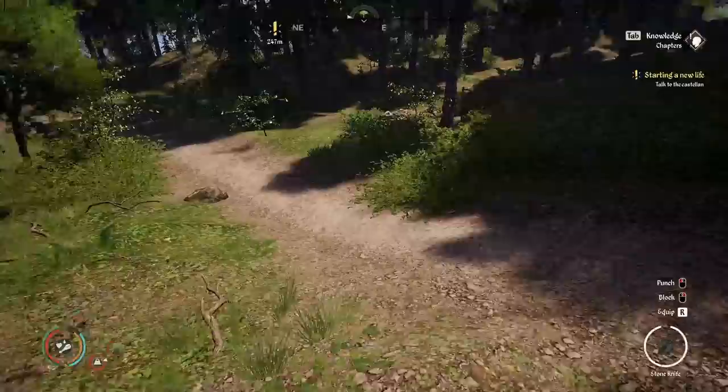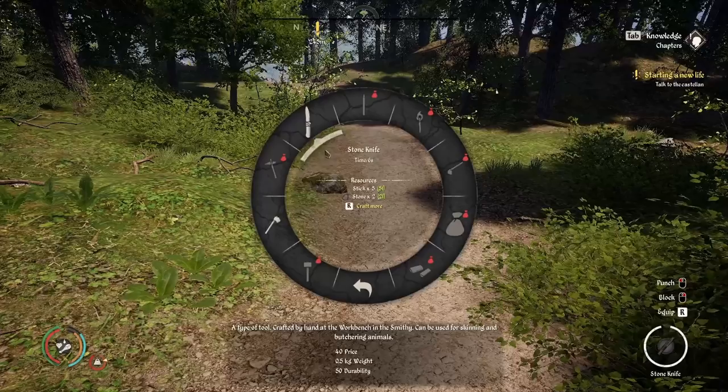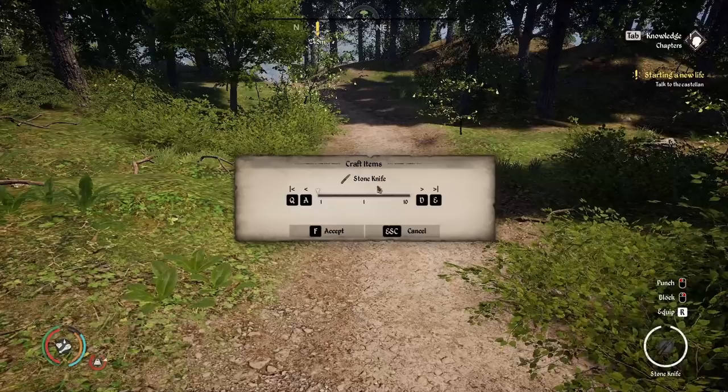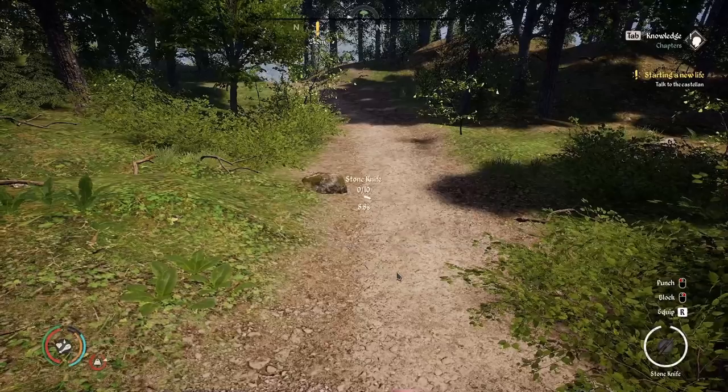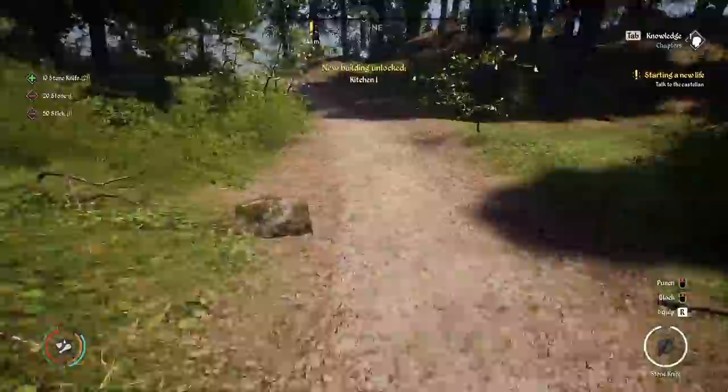I've gathered some sticks and stones and already crafted 11 stone knives. This group crafting is really nice. I suggest actually doing that — especially on your first day. Because now you can go in, craft these stone knives — I've got 10 of them I can craft — and it still shows you zero of ten there in the center of the screen, but when it's done crafting, you've crafted all 10. You don't have to stand there and wait. This opens up the possibility to make even more coin on your first day.